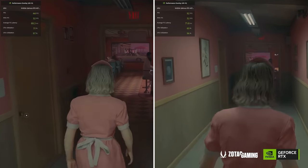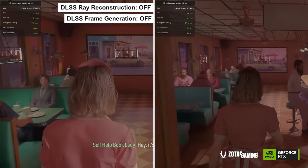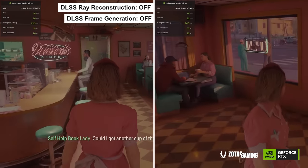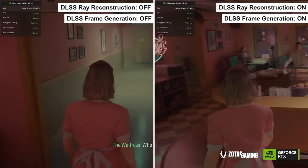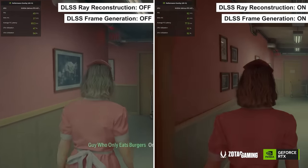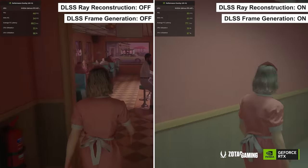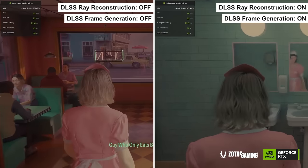Now let's compare side by side. On the left side, we have ray reconstruction and DLSS frame generation off — you can see we are getting around 50 to 60 FPS. On the right side, where we have ray reconstruction on and frame generation on, we have smooth gameplay at almost 2x, around 80 to 100 FPS. It depends on the scene, but where we have fewer frames, we get more FPS.